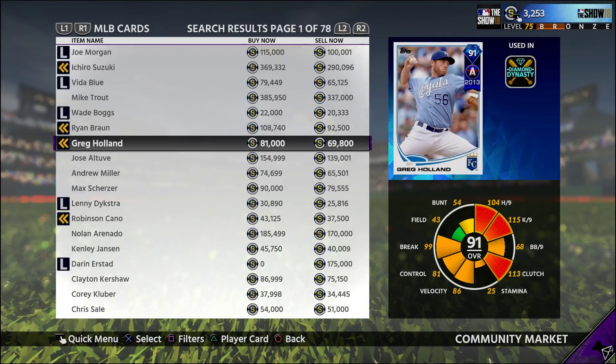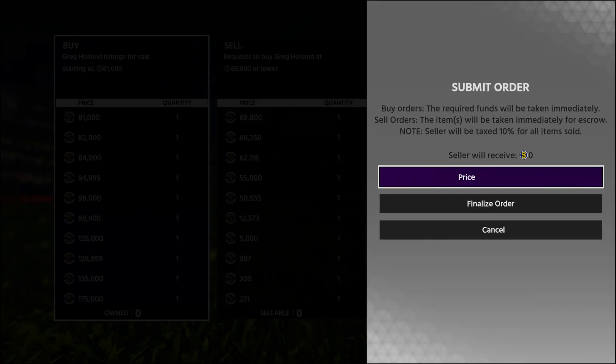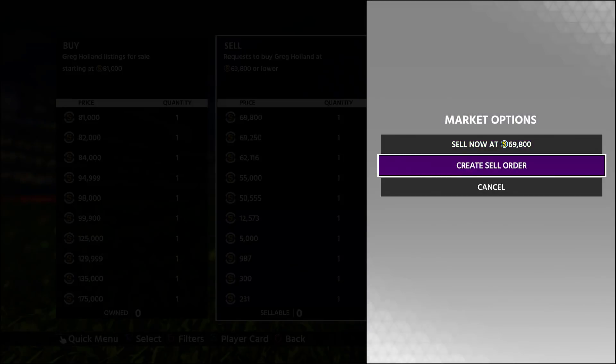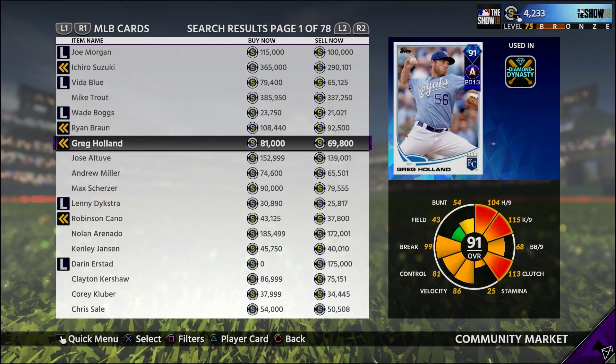Greg Holland would actually be a good flip right here. What I would do is take the 10% from the 81k, which would be around 8,000 stubs, and subtract that from 81k, leaving us at about 73k. So we would get a 4,000 stub profit if we flip Greg Holland. This takes a lot of patience — you've got to wait for it to sell and wait for it to buy. What you want to do is go to the buy order and put it in for the lowest possible amount. The sell now price is 69,800, so put a buy order in for 69,801. Once that fills and you get the card, sell it at the highest price possible for buyers — 80,999 since it's at 81,000 right now — and that should give you a 4k profit. You always have to remember the 10% that the market takes.